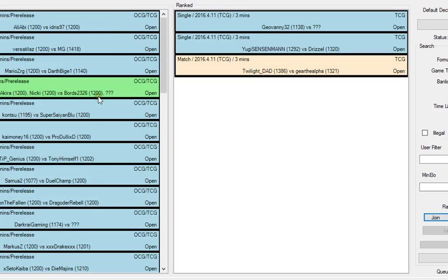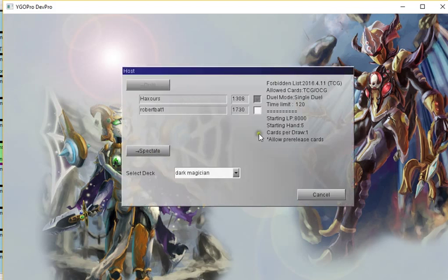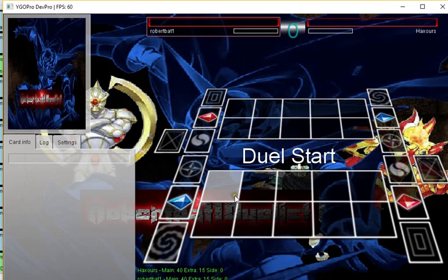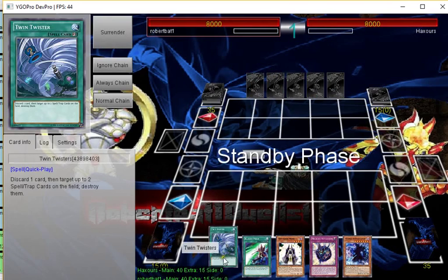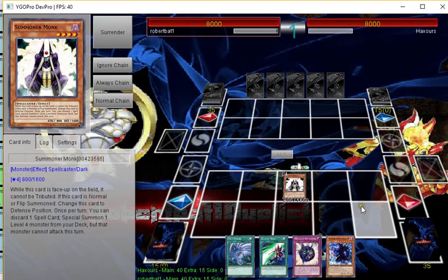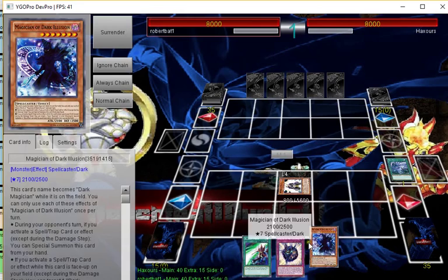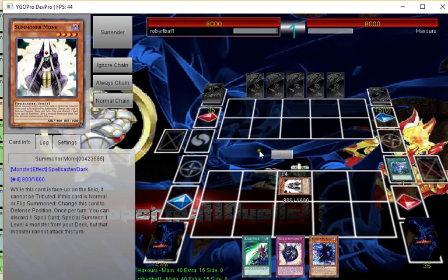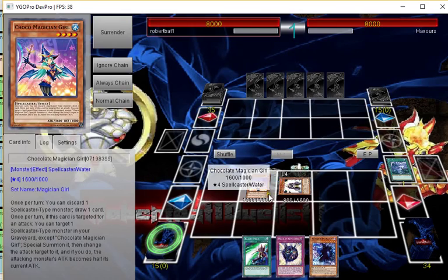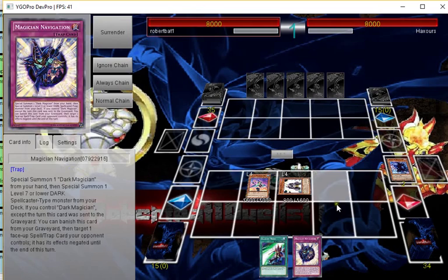I think we can fit maybe one more duel in. We've shown some of the Dark Magician things — we've bricked a bit, we've won. This is the last game and we opened pretty decent actually. I like this hand. I don't really care about the Twin Twister in hand so I'm going to normal summon this and activate — I want to keep the Illusion Magician because I've got Navigation in hand. We'll summon Coco. This combo also helps rank four plays in the deck.